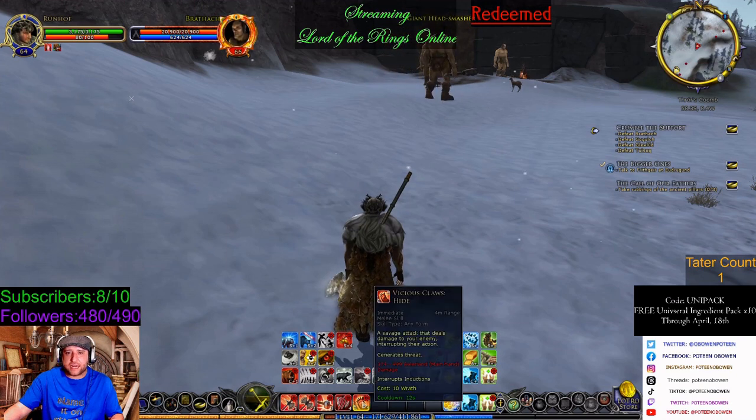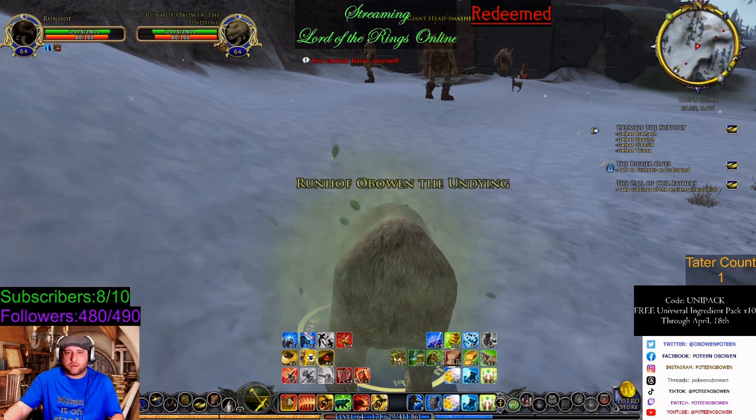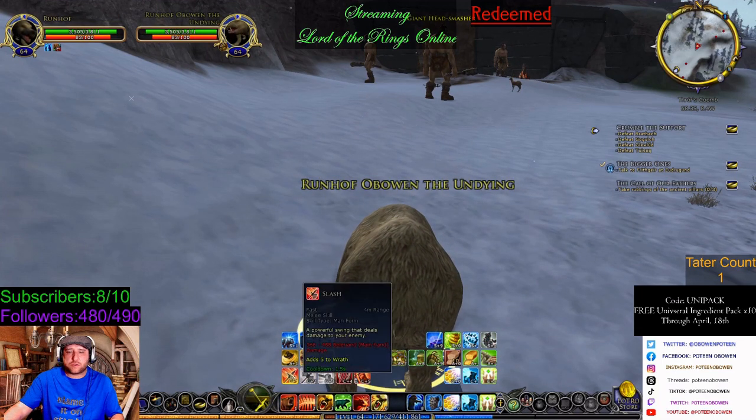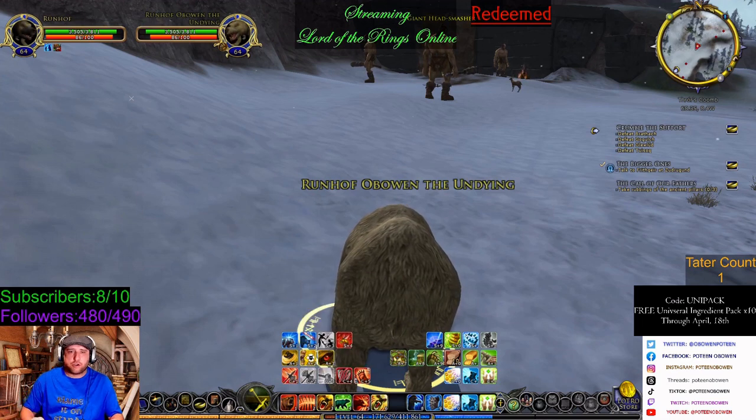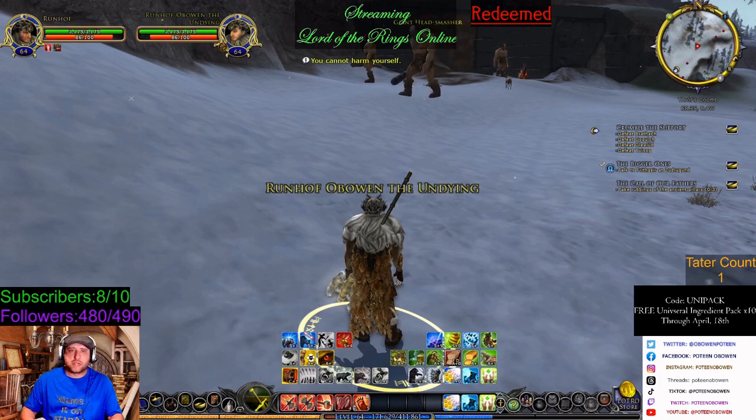And then Vicious Claws — Hide. That'll give me Wrath and Interrupt Inductions if I want. Then I will turn into a bear. Thrash will let me turn into a bear and back and forth. So if you use Thrash and Slash, you target yourself.